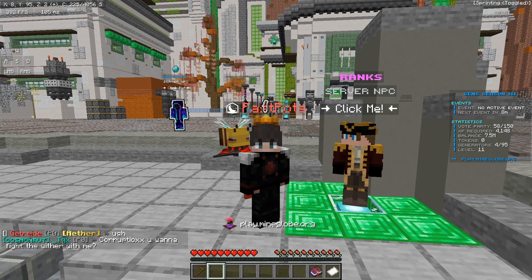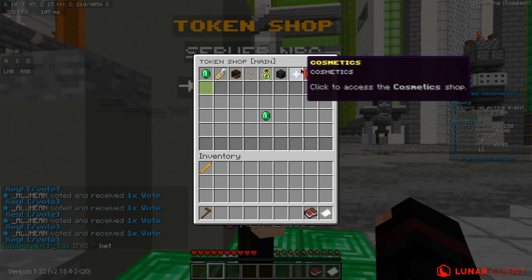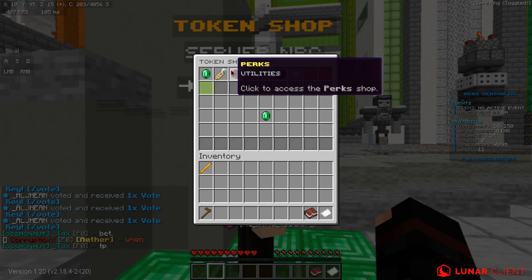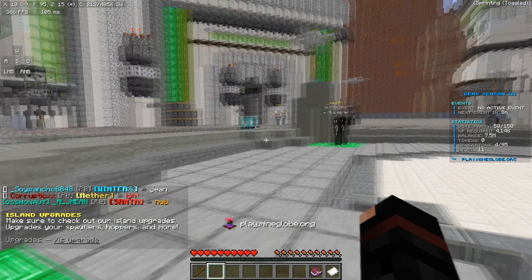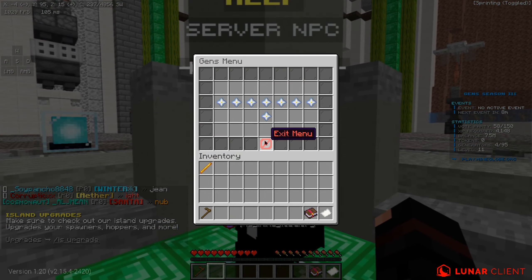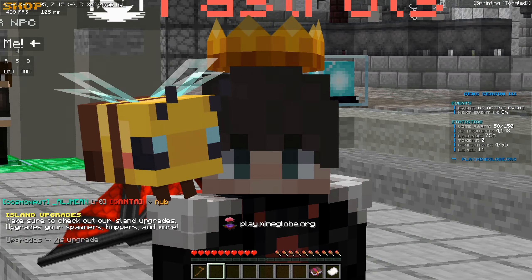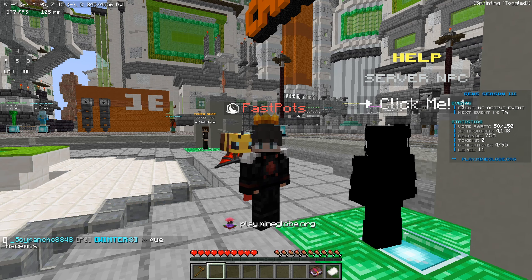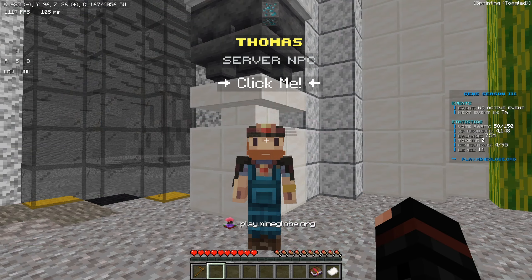Over here we have a Token Shop with everything that tokens can buy you on the server — basically tags, perks, crates, global boosters, bosses, cosmetics — and then you have your balance right there. Over here is the help section if you need any help on the server, because it can get confusing for people who have just started out and have never played a generator server or anything like that.